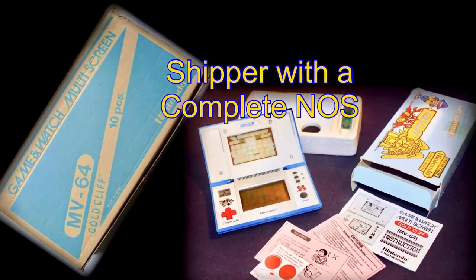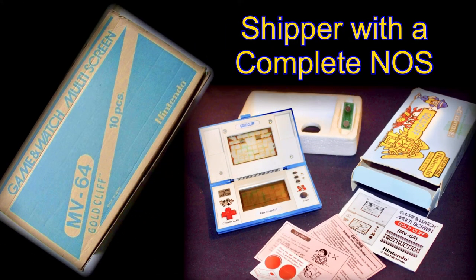Here we see a complete open box console with instructions, stickers, caution sheets and batteries, alongside the retail shipper — the carton that once contained 10 brand new games.